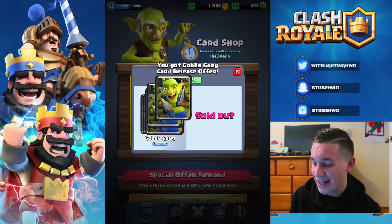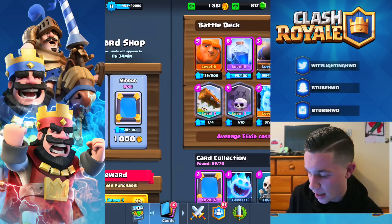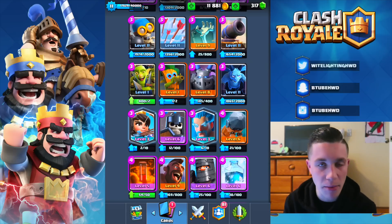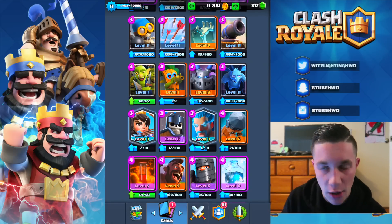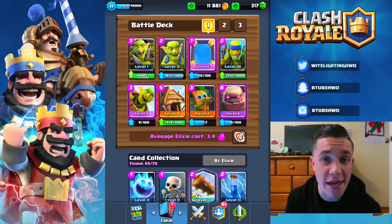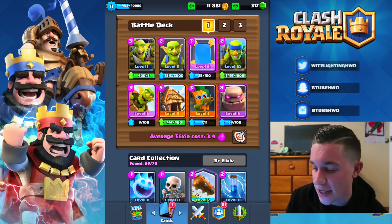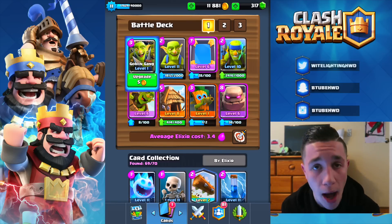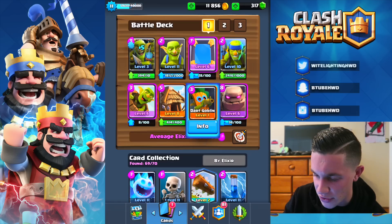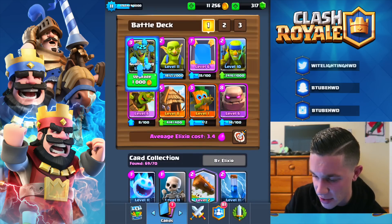Let's get this 500 stack. We now got the Goblin Gang squad — make it rain! I'm gonna need more gold to power these guys up. Let me find them and make a deck with the goblins. We got level six right off the bat buying with a hundred gems. Not incredibly cheap, but not very expensive — level six. Oh, we're still going — level seven!